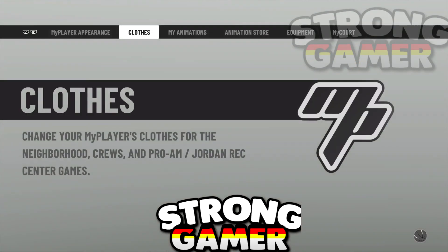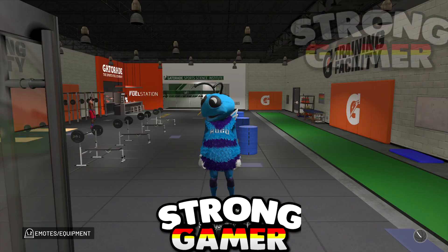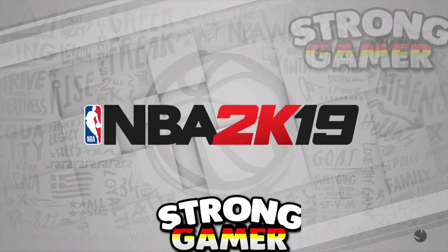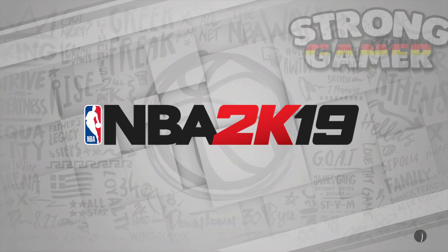In 2K19, park rep and clothing transferred to all players. In 2K20, there are two saves: an online save and a user save. For example, if you had a friend who was 99 overall and he made a new player, it automatically made him 60 overall. But if you go into 2K20 and he's 99 overall and makes a new player, he's still going to be 60 overall but he'll still be a legend.